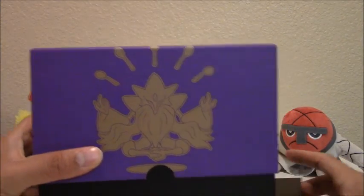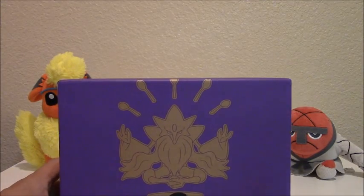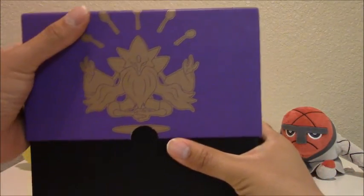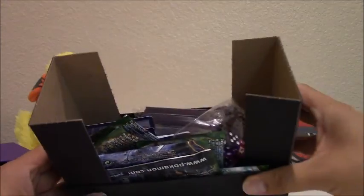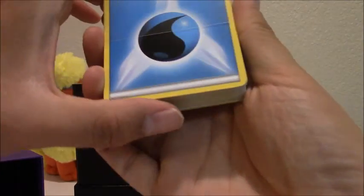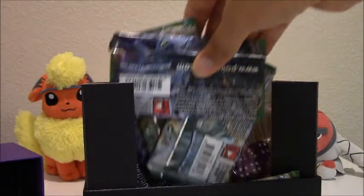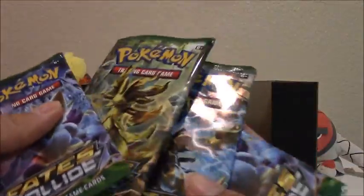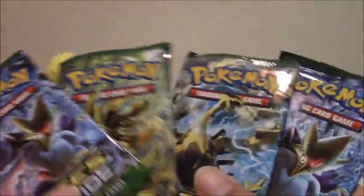Let's take a look at the box itself. That's a piece of cardboard. It looks like the box opens this way, and as you can see, everything is inside. We have energy cards, and looks like we have the eight booster packs right here — four on each side.